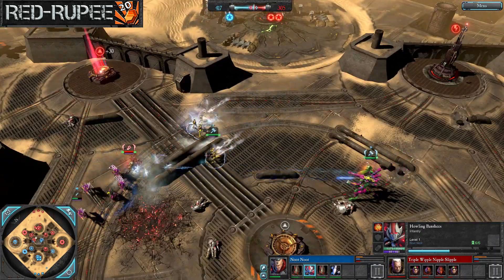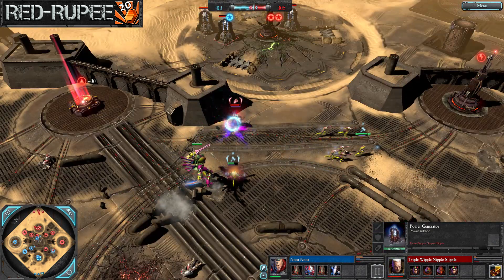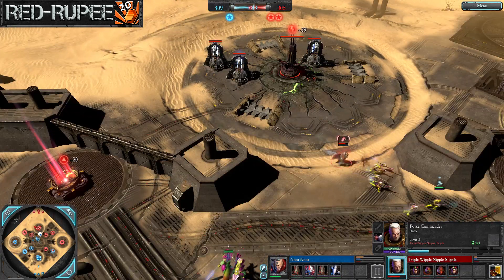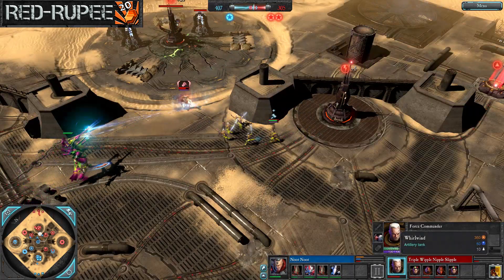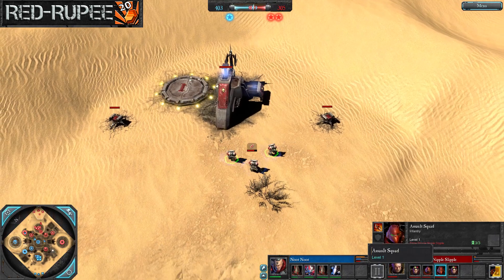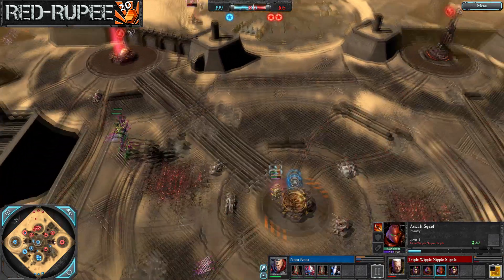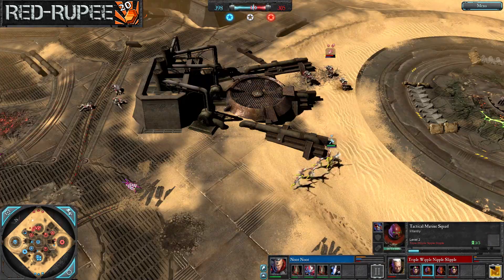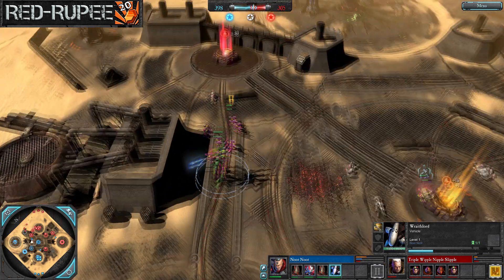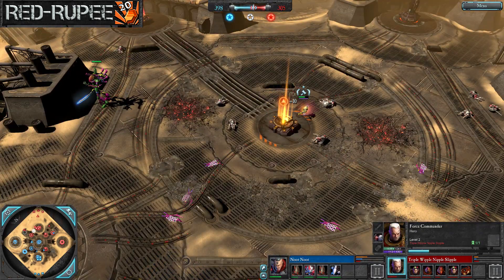Banshees move in on the force commander — I'd have expected them to get on the generators instead, with the warp spider and wraith lord dealing with the force commander. 410 to 305 as we head into tier 2. Triple brings out a whirlwind, which is a questionable choice — he already has missile launchers and thunder and lightning, so he has three soft vehicle counters. But with a warp spider exarch, banshees, and wraith lord all posing melee threats, those rockets may rarely fire safely.